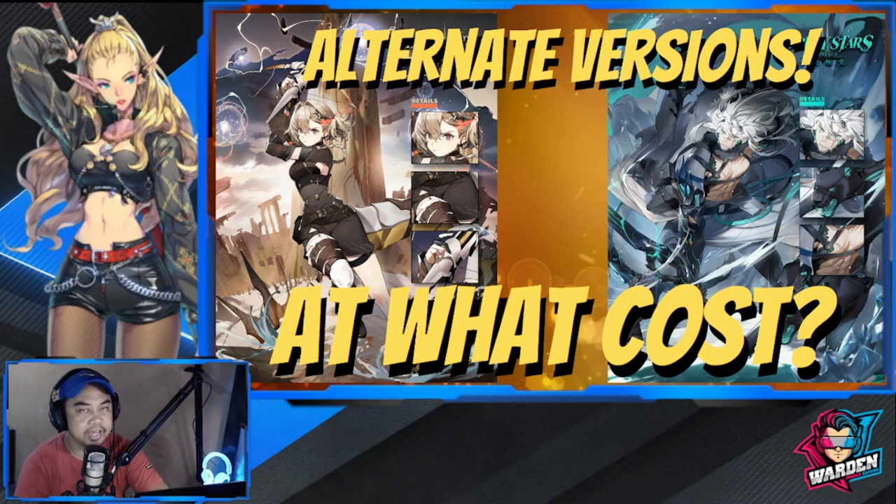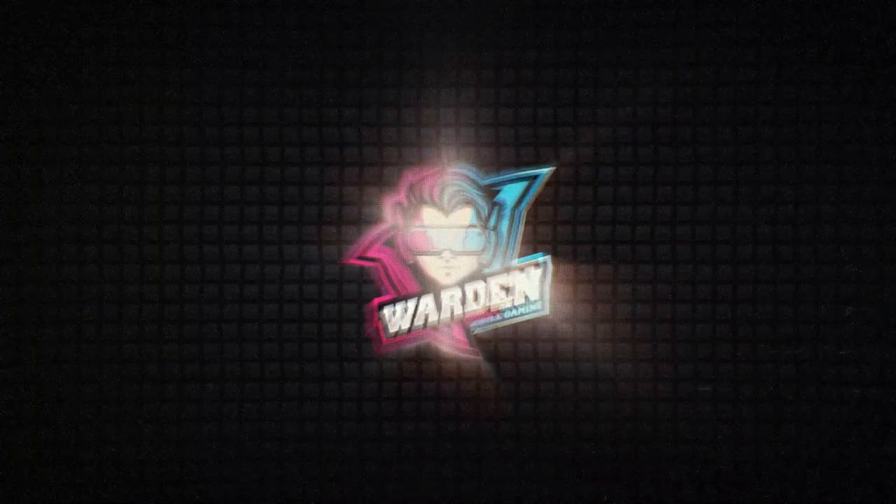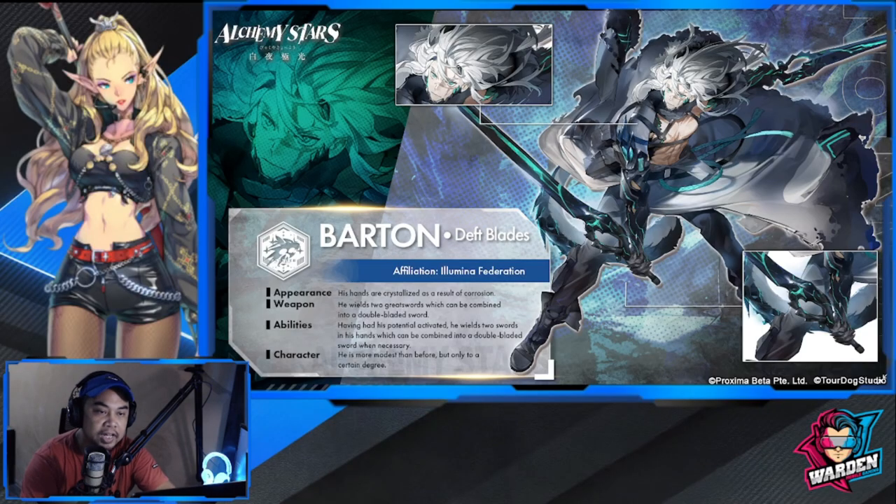Hey everyone, we are back here at Alchemy Stars. We're talking about the new alternate units and at what cost do they bring. Most of you guys have seen the new alternate units that are out — it's Barton and it's going to be Vice. The artwork on these guys is tremendous; I really like the new artwork on Barton.